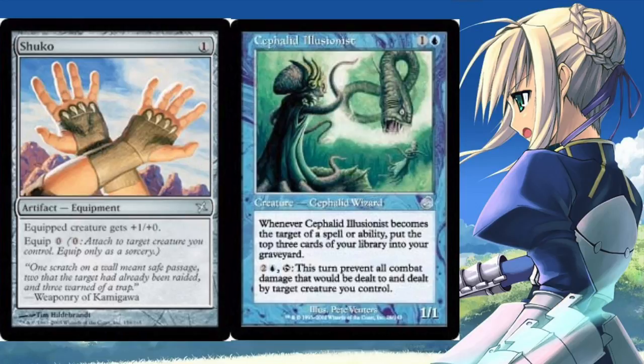Today I'm going to talk about one of my favorite combos in Legacy. This is not a tier one deck — it is a tier four deck, but it's a very fun combo to play. You're in mono blue most of the time, so you have counterspell backup to protect yourself, and you also have Force of Will.